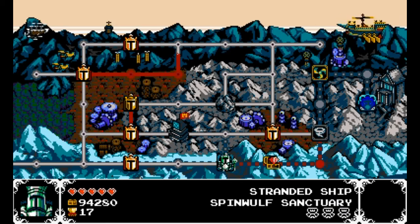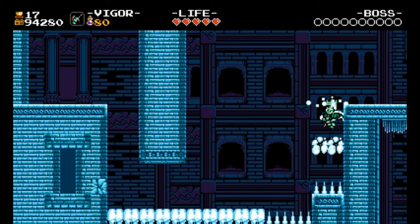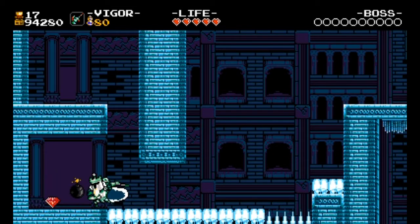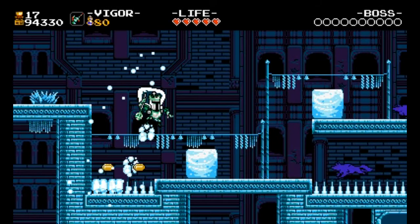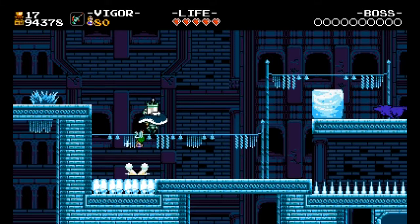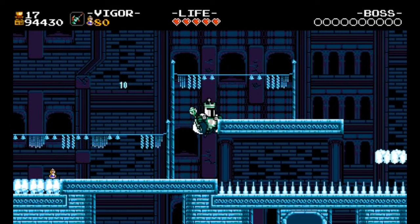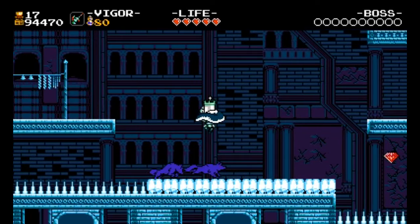Onward to the other stage of the Stranded Ship - the Spin Wolf Sanctuary! This part of the Stranded Ship is the sort of intensity I know it for, the sort that makes me think of it as the final area even though you get to choose your order. There are spikes everywhere that you drop snow on for safe passage, bombs in the walls all over the place, and most importantly, doggos! Some spin wolves are all over the place here, just out of control. They can't stop for anything - I guess they've got the same sort of ice physics King Knight has. Must be fun.